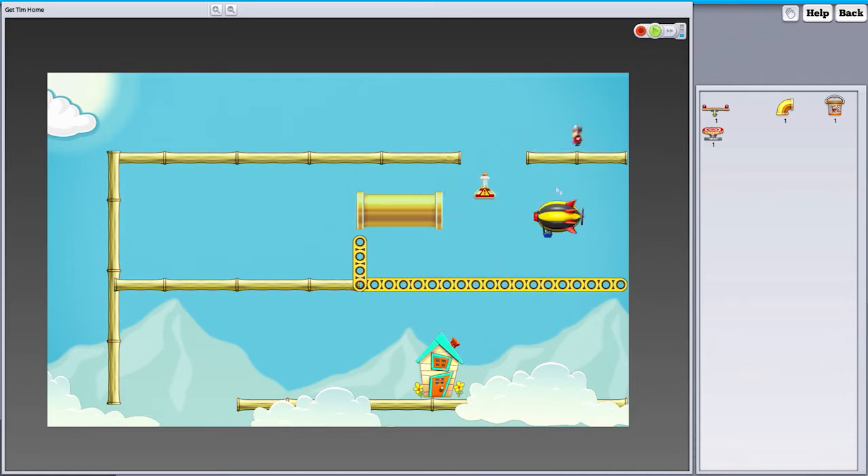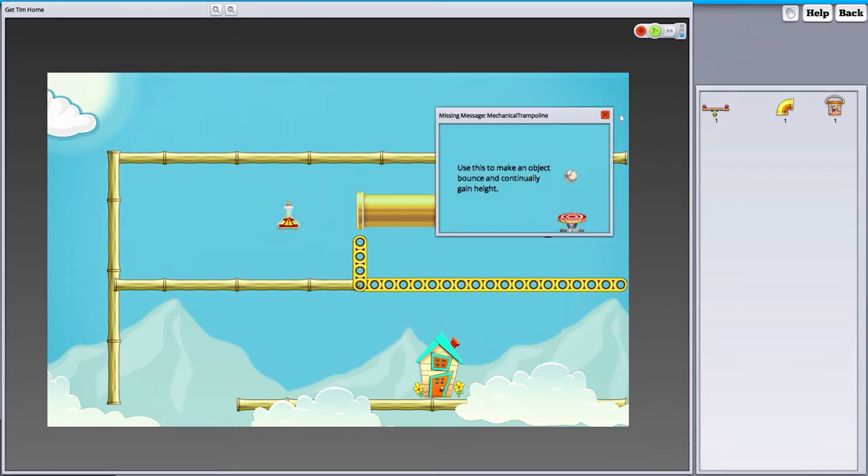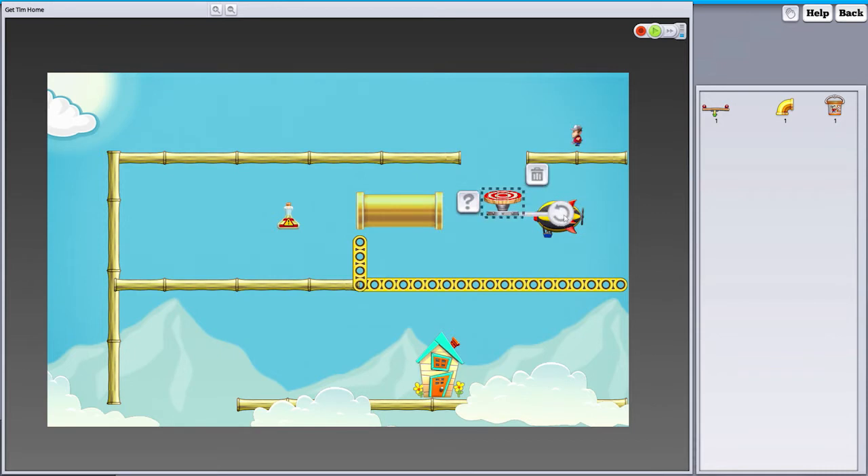That didn't work — it just blew the blimp away without exploding. We need to get Tim to his house. All of these different items show their functions, and some of them can move.